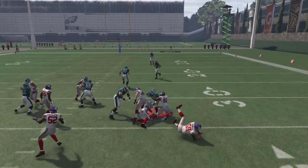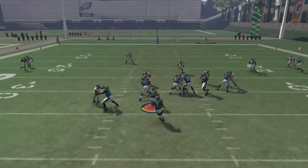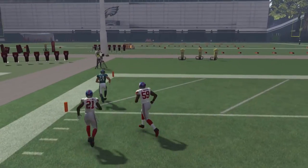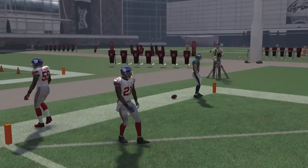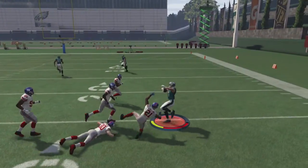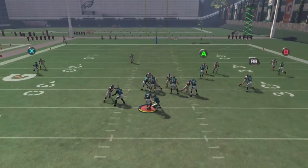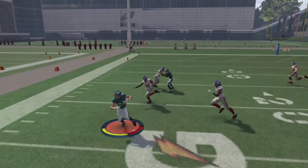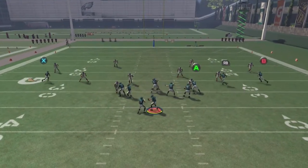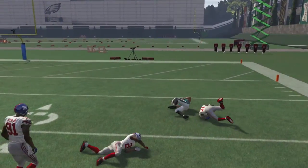In goal line whenever they blitz so many people, there's absolutely nothing you can do - you're basically getting tackled in the backfield before you even get the ball. But whenever they're only blitzing two or three people, that makes the draw really good. In quarters, we actually get three lead blockers from our linemen. What I like to do in that situation is let go of the sprint button so it gives time for all your blockers to develop blocks in front of you. Let Veon Bell is very good at finding holes that way - letting blocks develop in front of him.